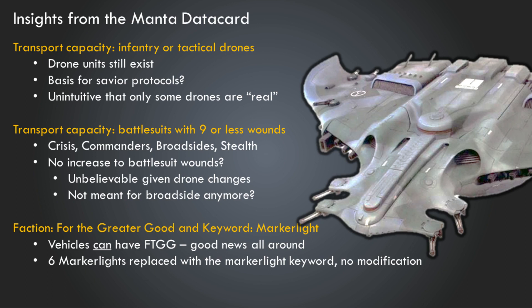This means the hope for Savior Protocols as a stratagem is still alive. You could have something where if a Tactical Drone unit is within six inches of a unit being targeted, you play the stratagem and destroy a number of drones to prevent some amount of damage. That's probably how Savior Protocols will work — if they work at all. Tactical drone units take one for the team is my guess, though we still don't know for certain.